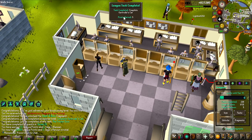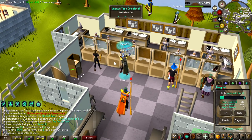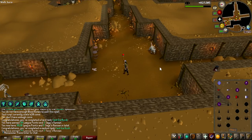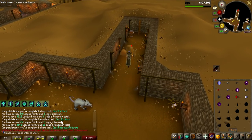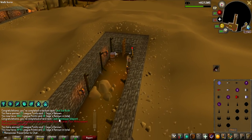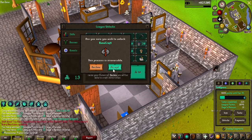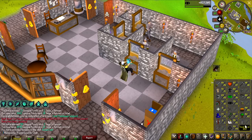And there we go, Desert Treasure is unlocked, and it also gave some Sages Renown back for Gertrude's Cat which I had not completed. Just have a look at this — cast Ice Burst, 50 points; cast Ice Rush, 25 points; cast Paddewwa Teleport, 50 points. Also want to work on unlocking all the skills left, so I'm going to go with Runecrafting — there is a bunch of Runecrafting tasks, and of course everything is more total levels, which is more tasks.